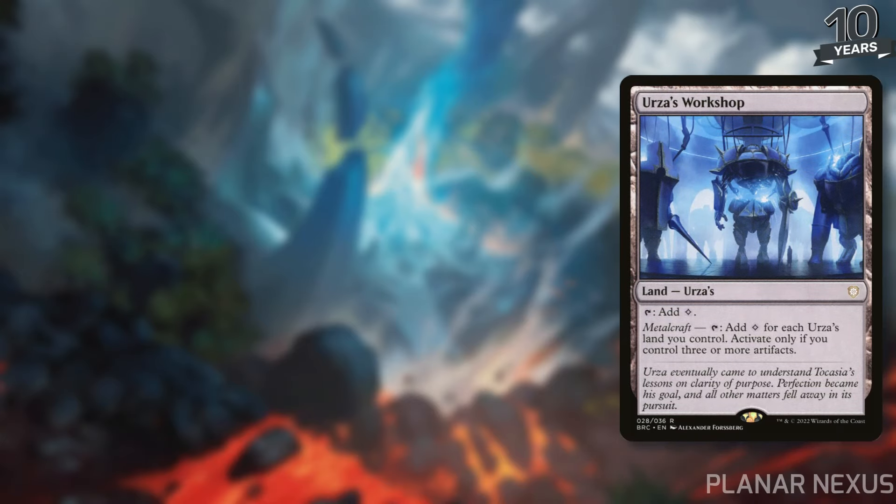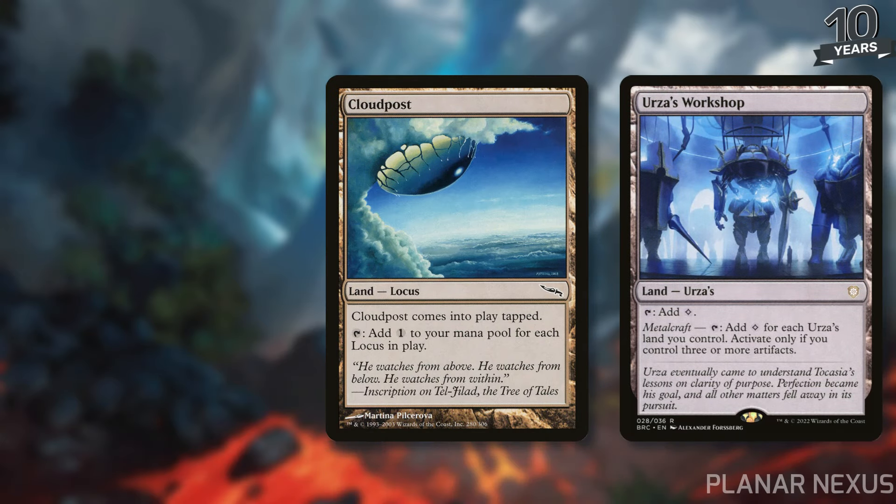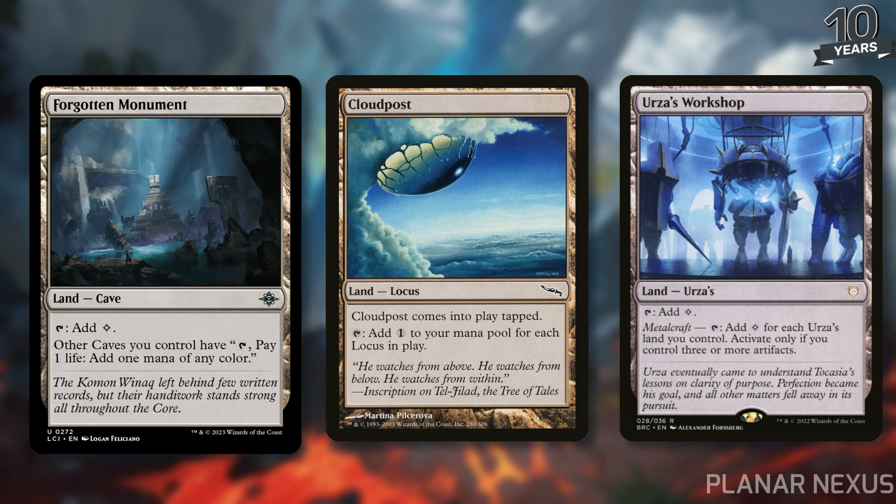Have you been looking for ways to buff your Urza decks? Maybe you want to play more Locusts and you just don't have a way to make your Cloudpost really work for you. Or your Forgotten Monument's solid, but you're tired of the caves that have to enter the battlefield tapped. Planar Nexus is going to be the card for you.